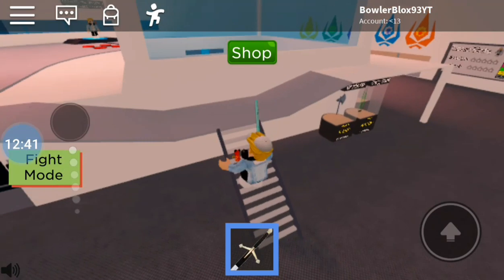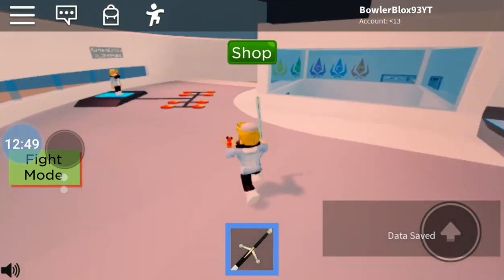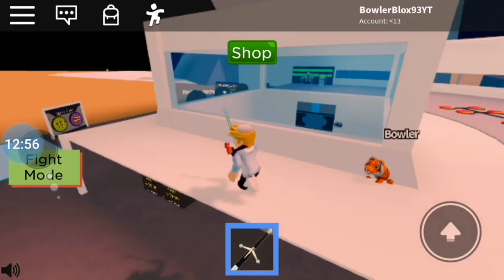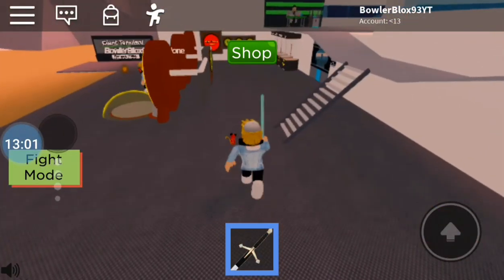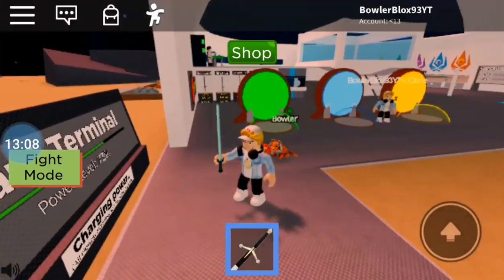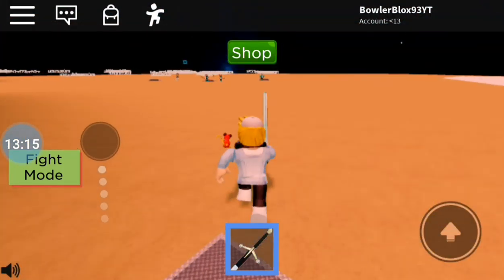I'm gonna go explore a bit more because I know I made a third floor. What's this? Oh, that's the gem station thingamajigger. Where's the third floor — how do I get up to it? It said 'start third floor' and I bought it, but I can't see it. My giant is almost done — yep, 78%.